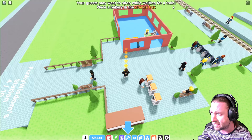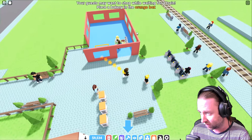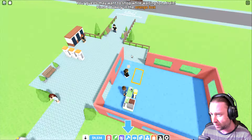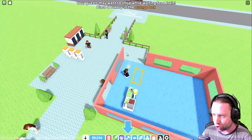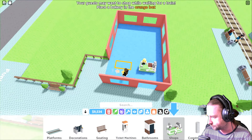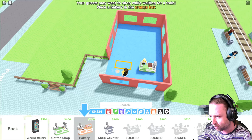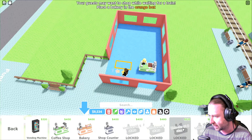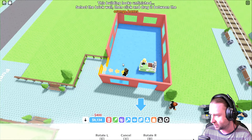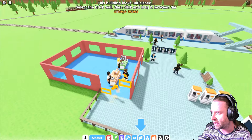Your guests may want to shop while waiting for the train — place a bakery in the orange box. We all need a bakery! If you've been to train stations, especially in the UK, the biggest stations have all different types of shops — it's a bit like duty free at an airport. We're going into shops — we've got a coffee shop, a bakery shop, a basic shop counter, and a bunch of other things that are locked until we upgrade the station and get better stars.